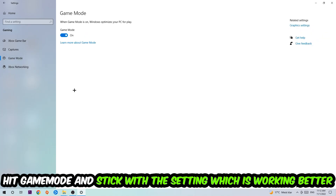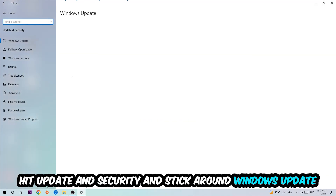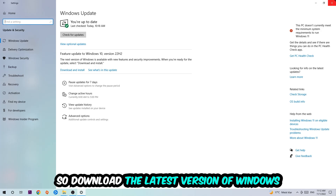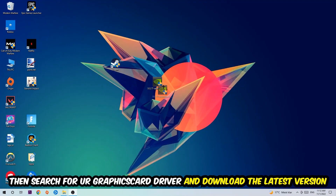Next, hit Game Mode. I can't really tell you to turn this off or on — you need to check it for yourself and stick with the setting that works better. Go back, then hit Update and Security, and go to Windows Update to make sure you're on the latest version of Windows.